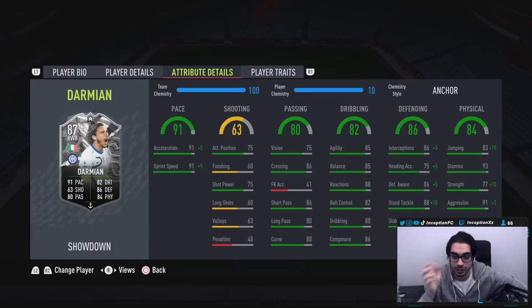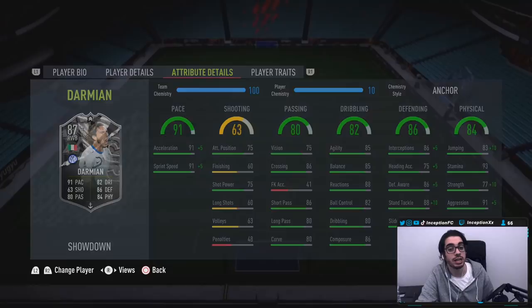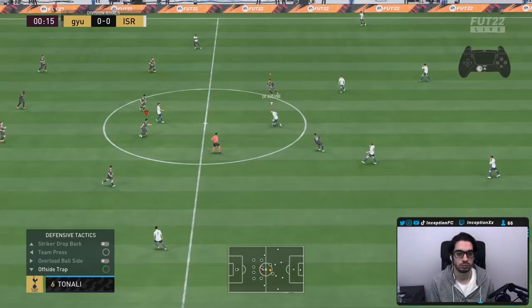His defensive stats are set up perfectly for an anchor or shadow chemistry style, and his physical is set up really nicely too — he even has 93 stamina. He just looks pretty good, especially because if you want the Barella link, it's an easy triple link set-up. There are so many links you can work with on this Darmian card, which is another huge variable. In-game, we're going to use him in the fullback position mostly on the anchor chemistry style, but we'll also try him out with the shadow just to see. Hopefully you guys enjoy this video — let's get started.